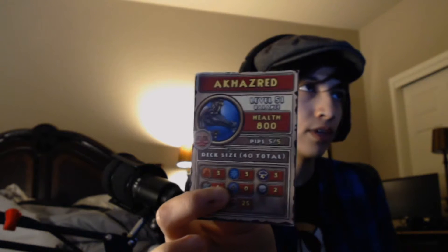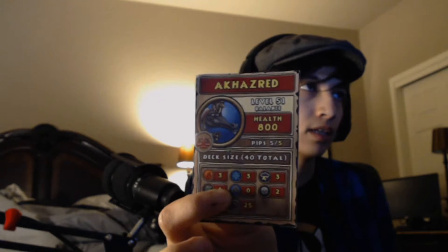Then you have Alsered, who's Balance, with 800 health. He's level 51 and can have 40 cards. His deck is kind of all over the board — except he cannot have any Myth spells, which is interesting. I'm not sure how they balanced these.